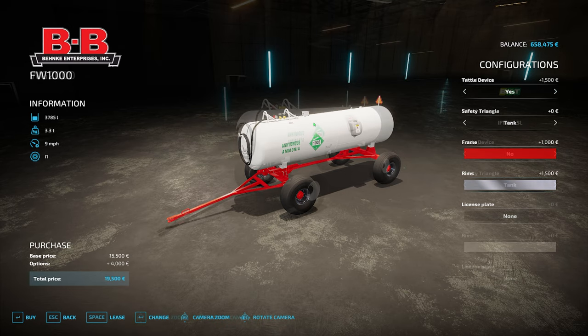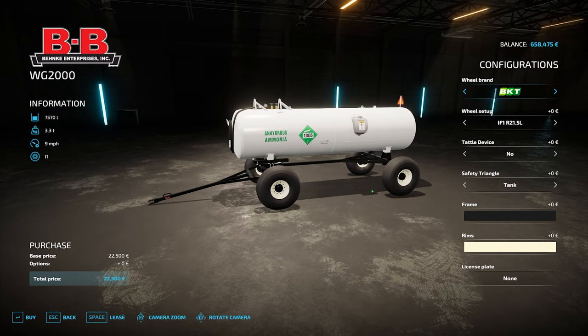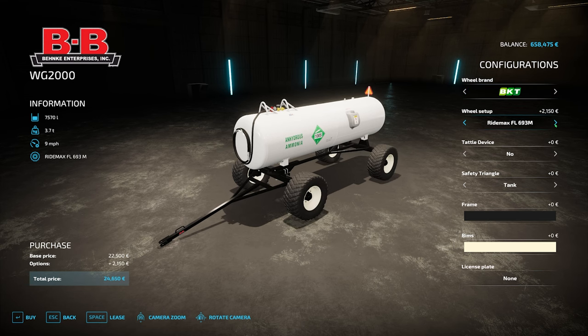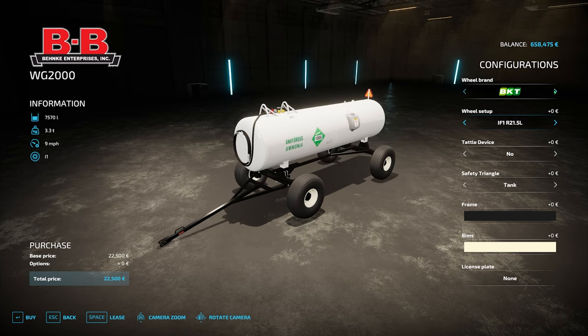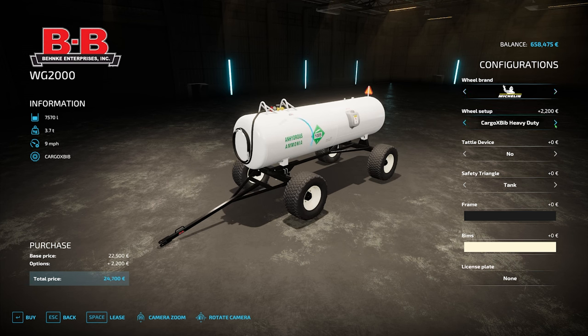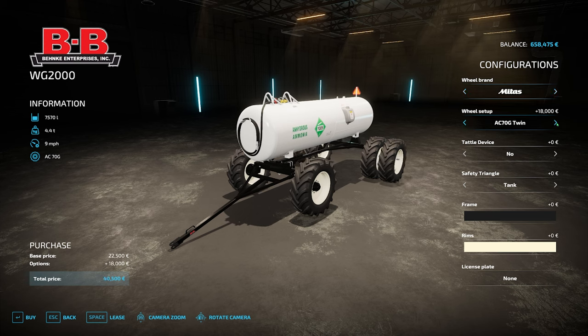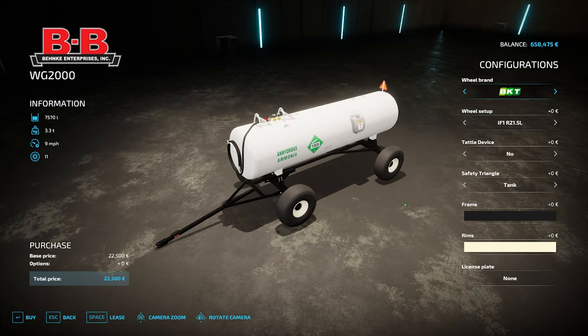The WG2000 is a 2000-gallon tank at 7570 liters, priced at 22,500 - not ridiculously expensive. It's got some great wheel options: BKTs in four varieties, Michelins with heavy-duty Cargos, Trelleborg twin radials T404s and 421s, and Mitas AC70Gs with twins at the back. The tattle device appears on the top running down the front, and you've got the safety triangle, tank or frame option, and all the same colors as throughout the pack.